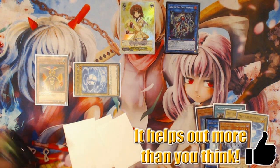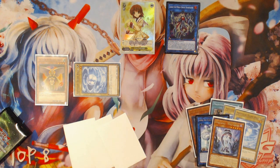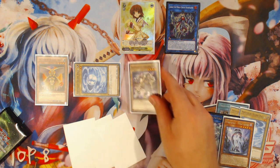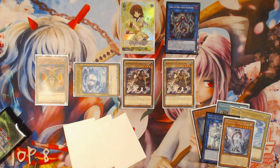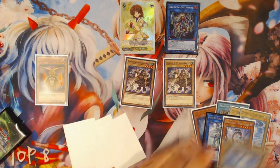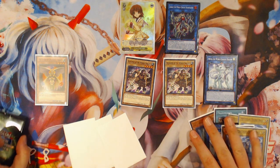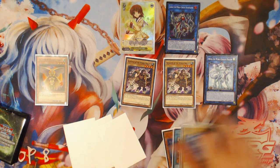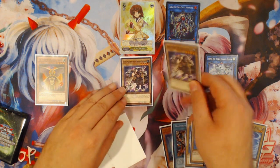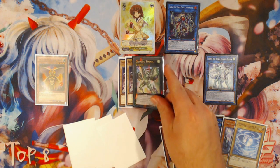The reason we're doing this is to get World Legacy World Chalice's graveyard effect when it is tributed and sent to the graveyard. You're going to link with Emduk and World Legacy World Chalice into Orym, the World Chalice Blademaster — the Link 2 that requires two World Chalice monsters. World Legacy World Chalice's effect will trigger in the grave because it was tribute summoned, allowing you to summon two World Chalice monsters out of your deck — in this case, two copies of Beckoned by the World Chalice. Then use the last Mystical Shine Ball to make a second copy of Emduk.